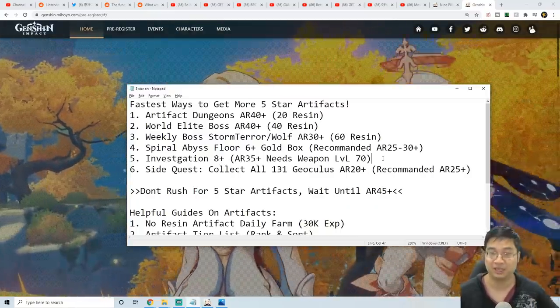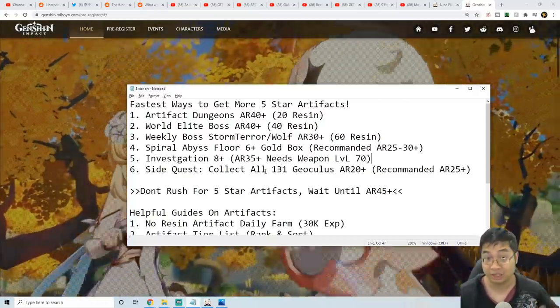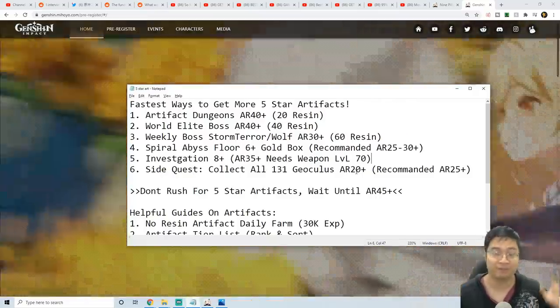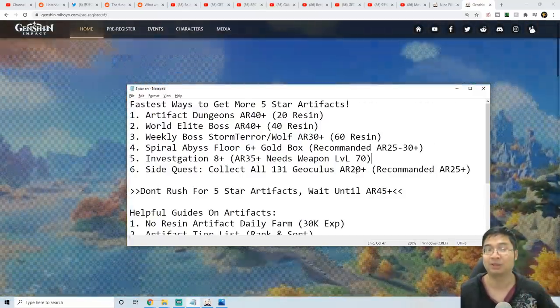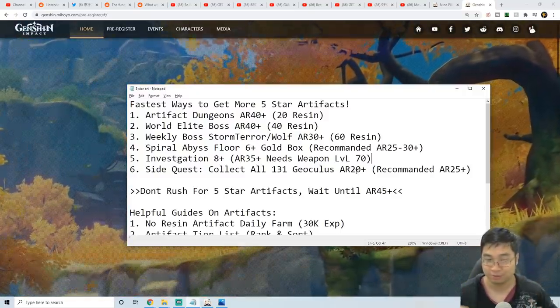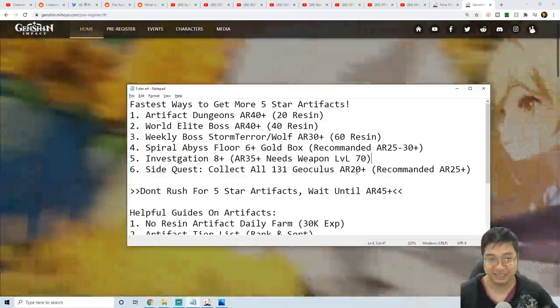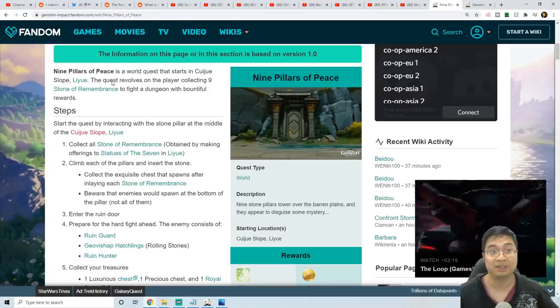Now what if you want a golden artifact as early as possible? I've saved the best for last. We can do a side quest to collect all of the geo oculi at adventure level 20 — as early as adventure level 20, you can finish the quest and collect the golden 5-star artifacts and five golden 5-star food items as well.